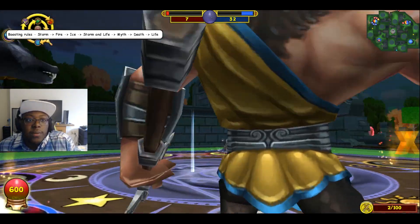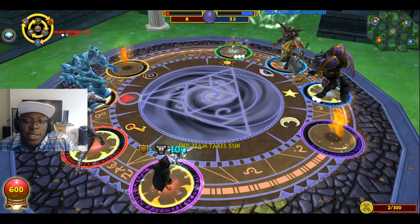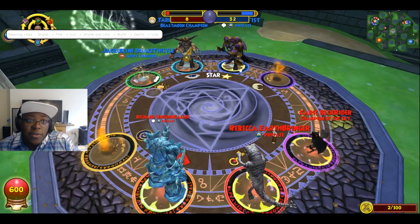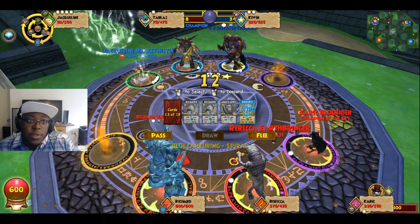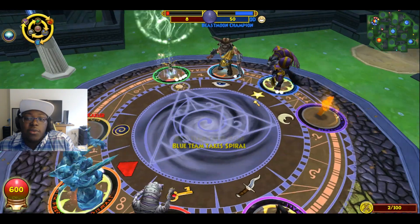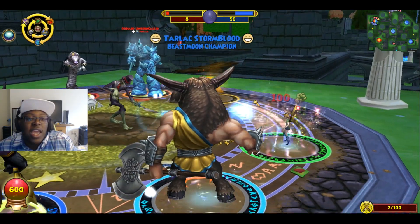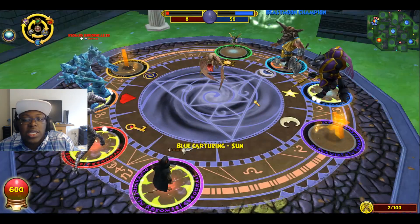You'll notice this little circle of the boosting rules, which are different from regular Wizard101. In the regular game, storm boosts off of myth or something like that, but this is different for Beast Moon. Storm can boost off of fire, fire can boost off of ice, and ice can boost off of storm. Then in the middle: life boosts off of myth, myth boosts off of death, and death boosts off of life. Pay attention to those boosting rules because those damage changes can really help you tremendously. Since I'm an ice colossus, I should attack the storm.